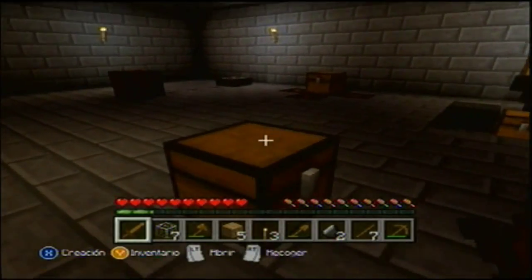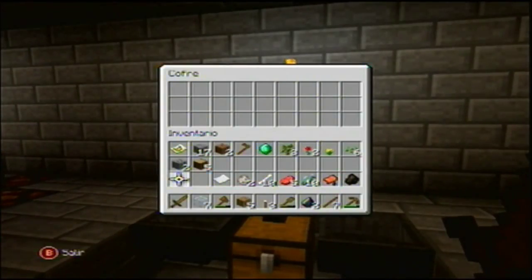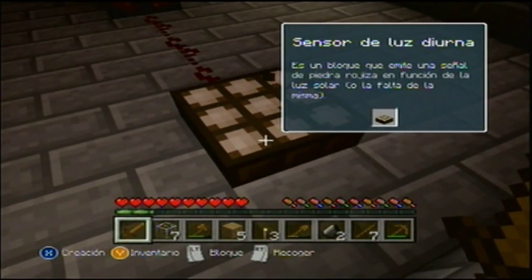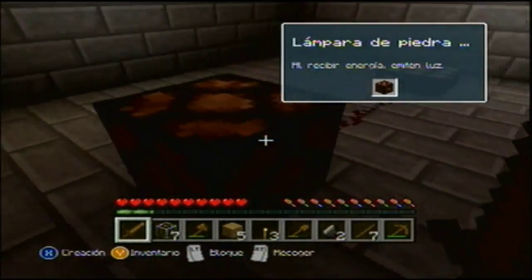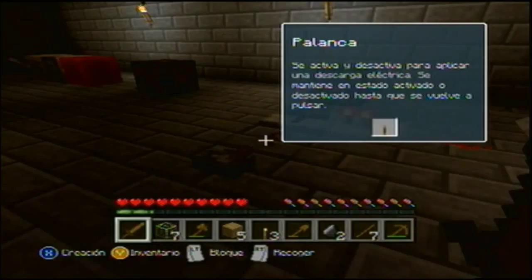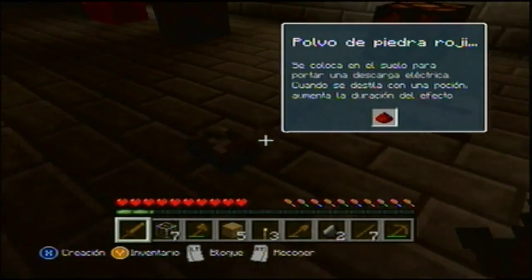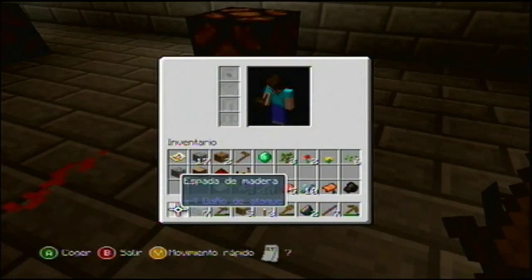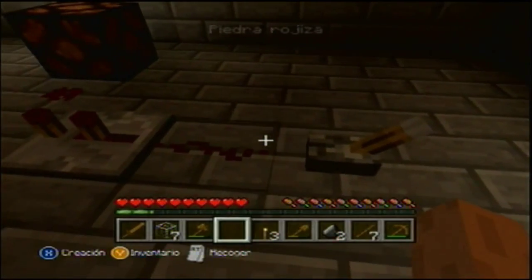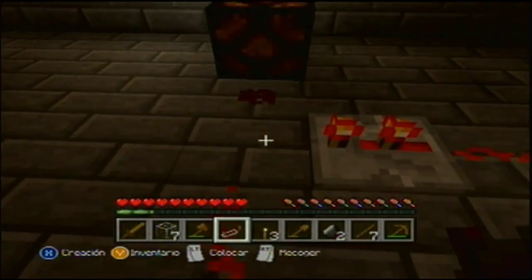Aquí no sé mucho — a ver si se va a necesitar mucho saber. Mira que hay muchas cosas: bloque de piedra rojiza, embudo. Venga de acá — ¡qué trampa! Wow, se ilumina — el sensor de luz. A ver si hay energía, emite en luz. ¿Qué hice? Era con esta — qué güey. Vamos a poner la piedra rojiza que quitamos. Nos falta poner los otros — no sé qué son. Repetidor de piedra rojiza.